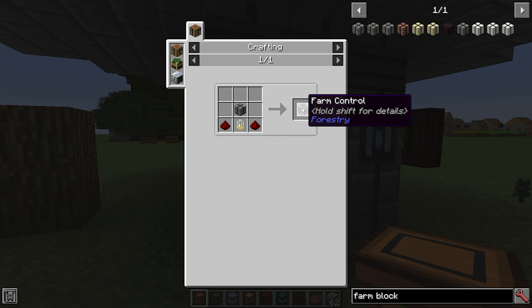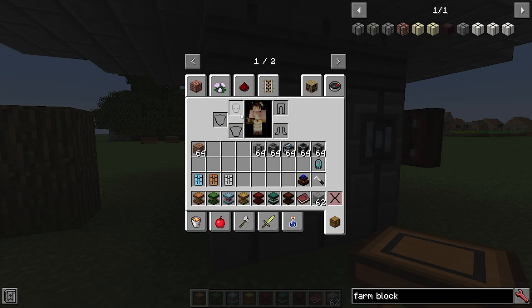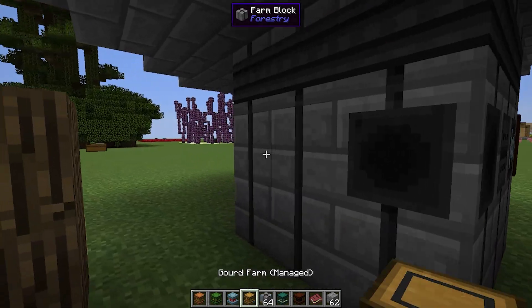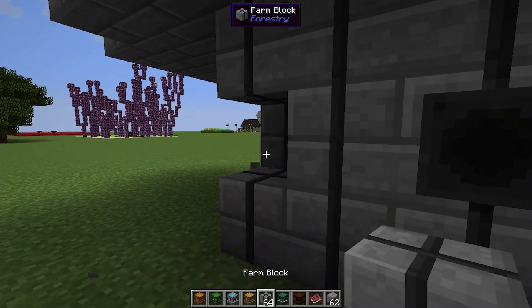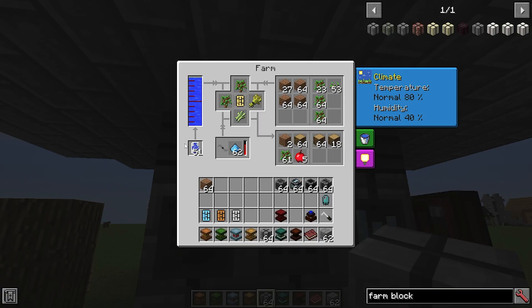The farm control is made with two redstone, a gold electron tube, and a farm block. If you have built it correctly, it will show this bar here. You can see that if we break one of these blocks, the bar disappears. So as soon as you place it, you know if the farm is correct or not. Then when you right-click, you can see inside.